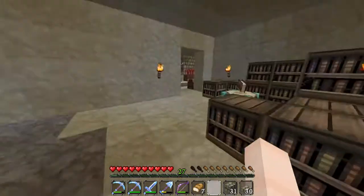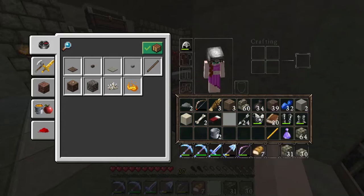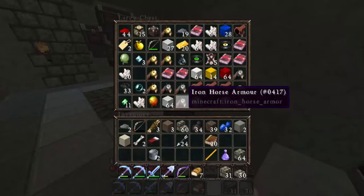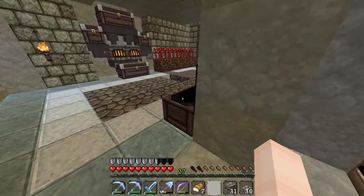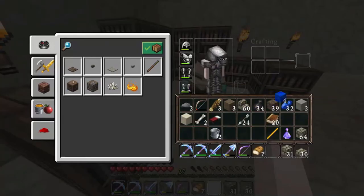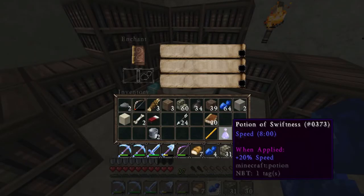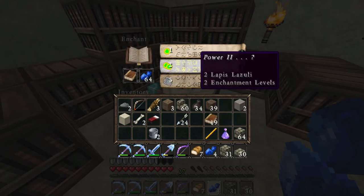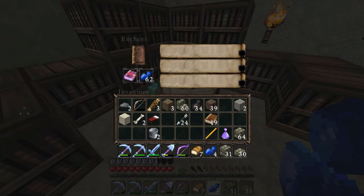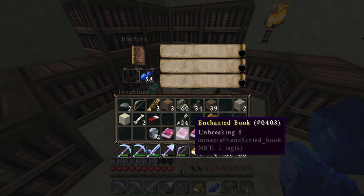First things first, we have some enchanting books to enchant. Let me just get my armour back on. We have some enchanting books to do. Let me drop a few lapis in here just so we can make sure we have enough. We have 20 enchanting books and we have 27 levels. I want to see what we can get out of these because I don't want to lose these levels. Power 2 - that seems like a good start. Not bad at all. Unbreaking 1, not too bad. Efficiency 2 and Aqua Affinity.